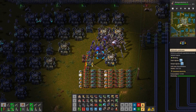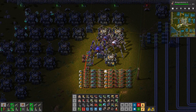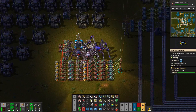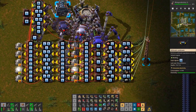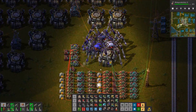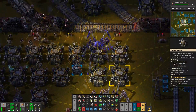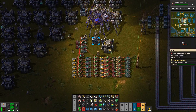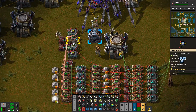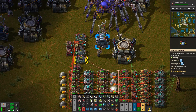And then I add one to it, so it'll always be one through five. Each of these rows controls a different resource: copper, iron, coal, stone, brick. This row of lights right here tells you which resource is currently selected by this clock — one through five.